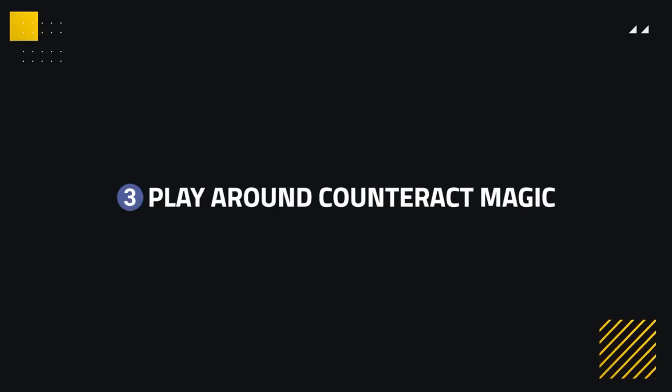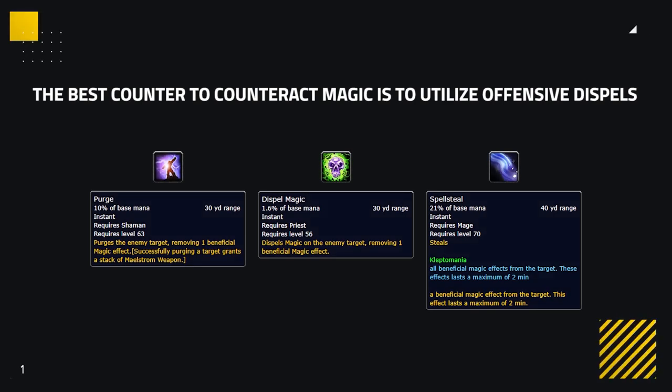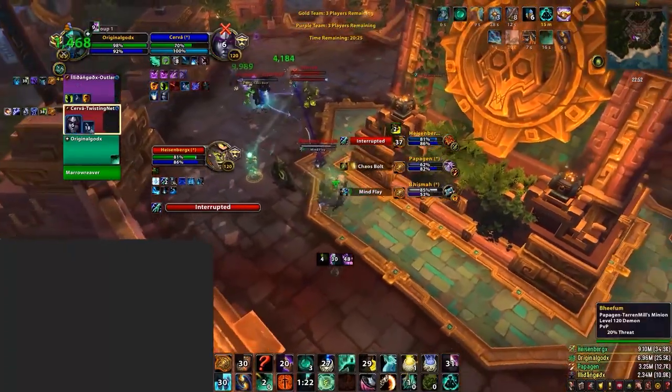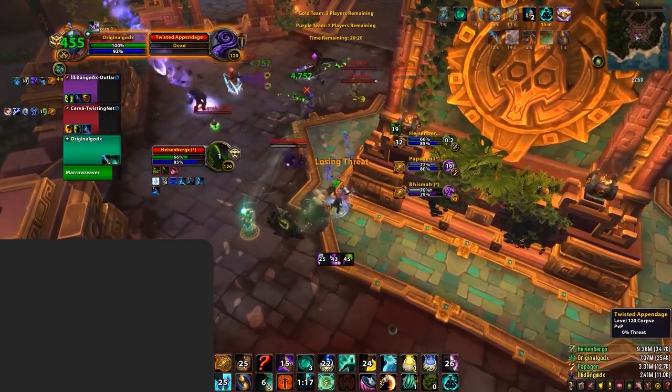Another big part of Mistweaver's insane healing comes from their PvP talent, Counteract Magic. This talent makes your Renewing Mist do a ton of extra healing, being very potent against casters with magic dots. It will usually give Renewing Mist a big chunk of extra healing throughout a game when Counteract's effect is active. The best counter to this is Offensive Dispels — having someone who can reliably remove this HoT will force the enemy Mistweaver to heal more, spending more mana. The best times to do this is when you have a ton of pressure, or when the enemy healer is struggling to keep them alive without their Renewing Mist active.